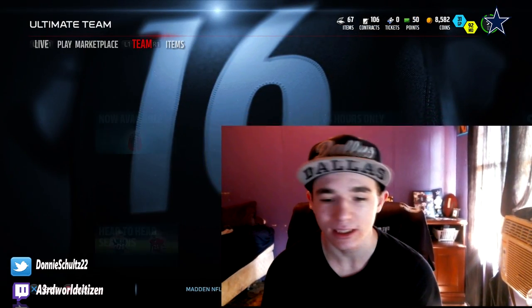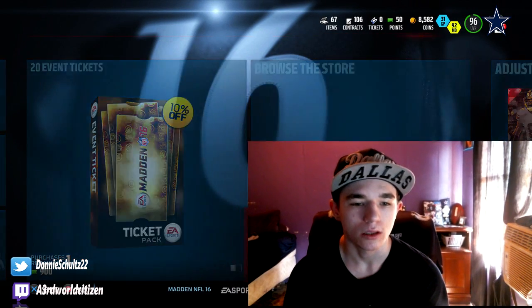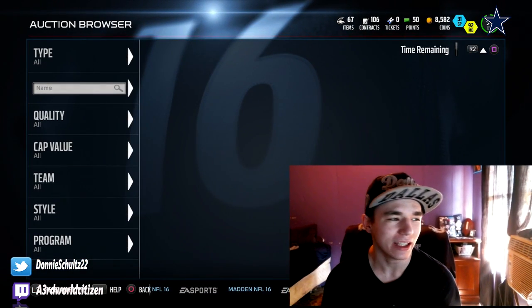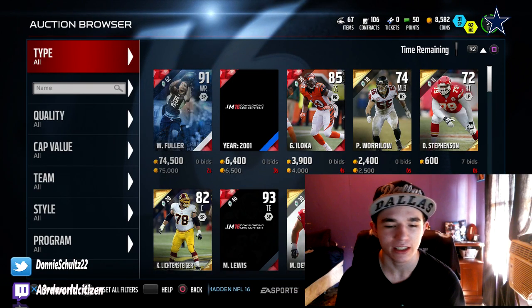We have a new golden ticket in the game. He looks like a beast — I've already looked at him. It's Marcus Peters, 99 overall cornerback. He's a rookie — I think he got defensive rookie of the year.